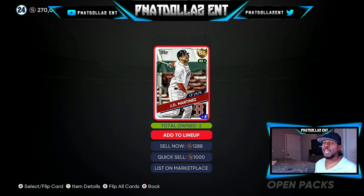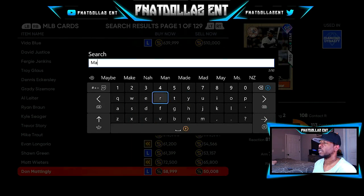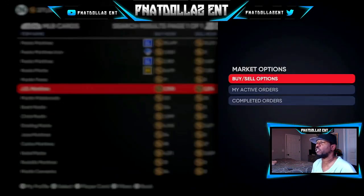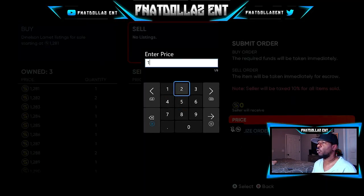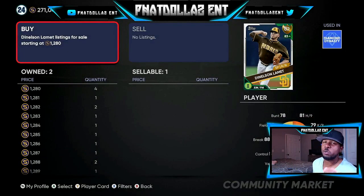If you do this 15 to 40 minutes every day, you can easily have 25 to 80,000 stubs — it's all about how much time you want to invest. JD Martinez is showing 1,700 stubs and my stub count went from 266 to 271,000. We can sell him right now for 1,776 and get back 1,598 — that's about 700 to 800 stub profit just from showing y'all the tutorial.